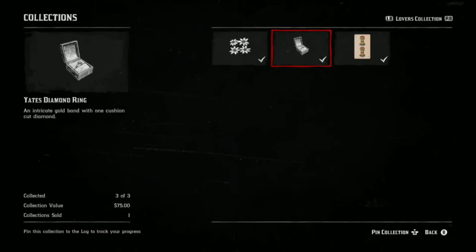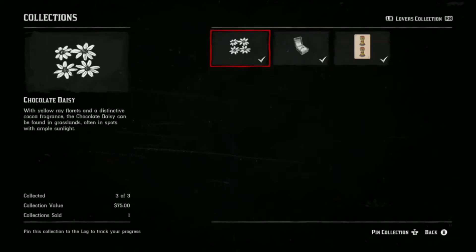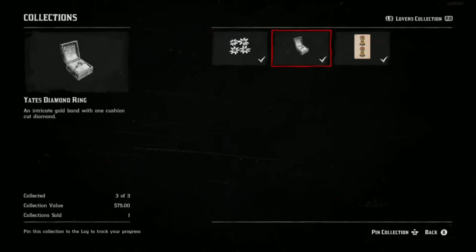The three collectables today are the Chocolate Daisy, the Yates Diamond Ring, and the Two of Cups Tarot card. There will be a link in the description for a solo money and XP glitch that is working right now.